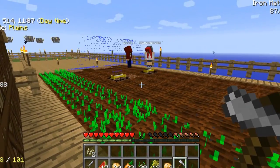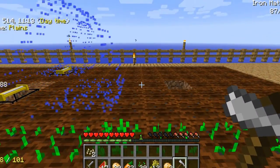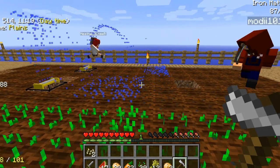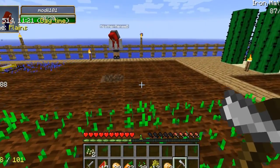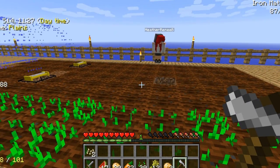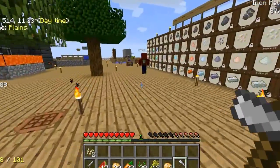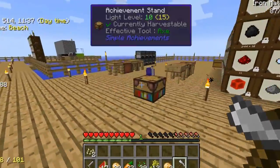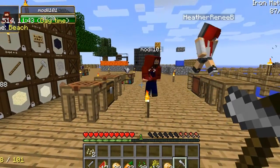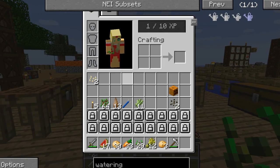We'll put this one here and then we want them to go like this. So when we Mattox this it should take care of this area. We need to make about four more sprinklers. Let me have some horded apples real quick. You can't have them, they're mine.